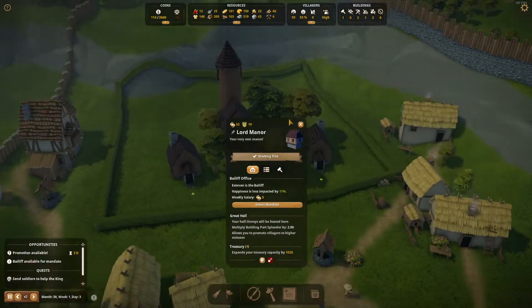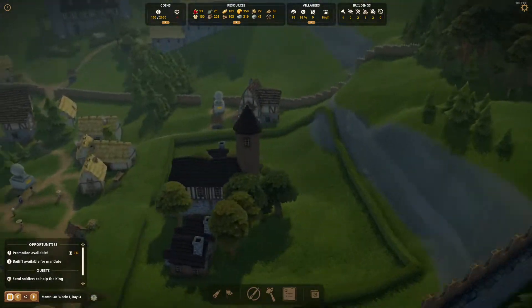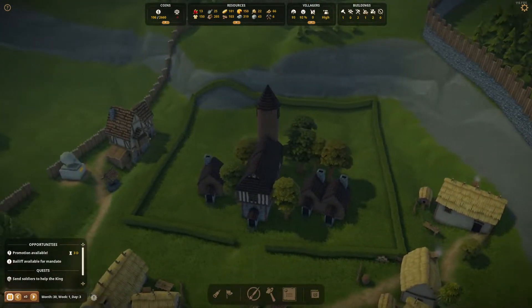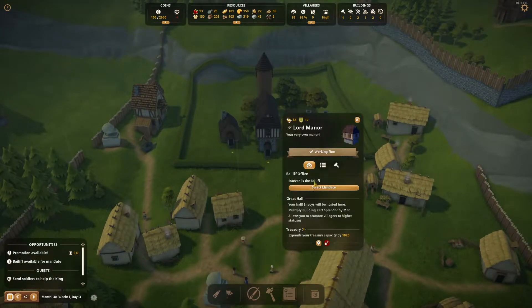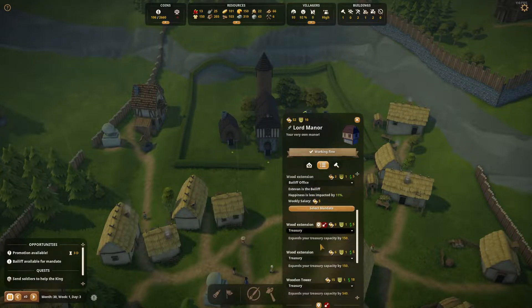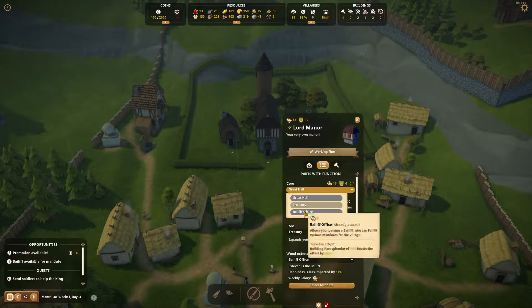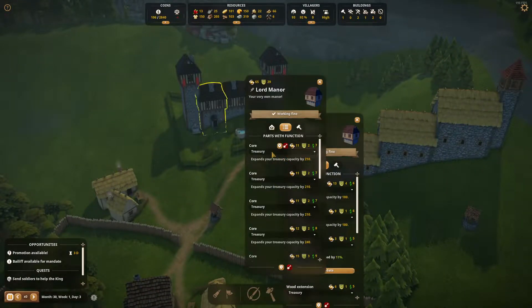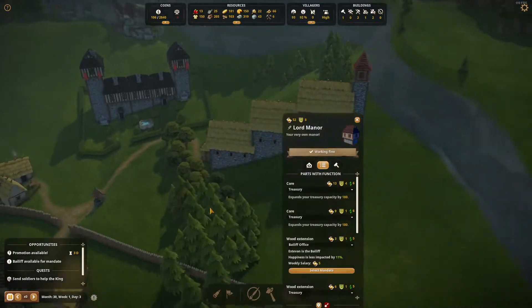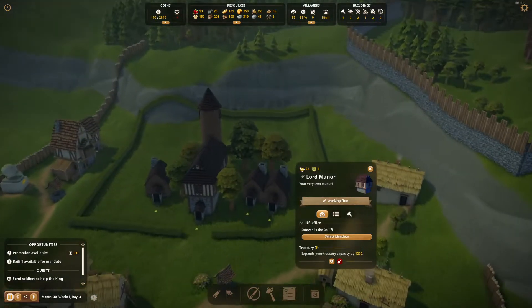Let's go ahead and cancel the bailiff — I know we lost 100 coins there. Let's pause the game and redesign this. How do we want to do it so we don't lose the great hall? If we remove the great hall from here — multiply parts splendor by two — let's assign it right here.